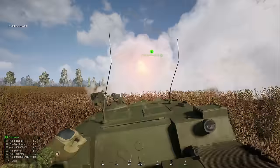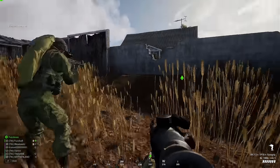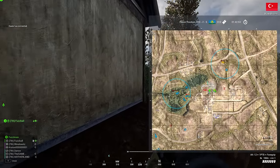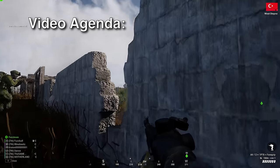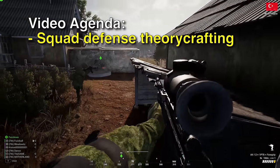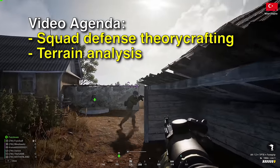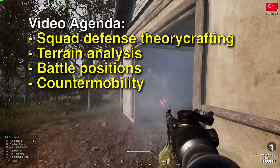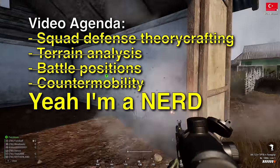Knowing how to attack is all well and good, but no team can succeed in Squad without the foundation of a strong defense. So that's what we're going to talk about today. In this video, I'm going to draw from my knowledge of real-world infantry tactics to discuss what steps you should take to prepare a defense, the five types of battle positions, and how to utilize protective obstacles like seawire in your defense plan.